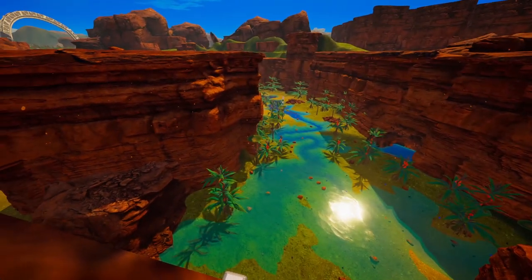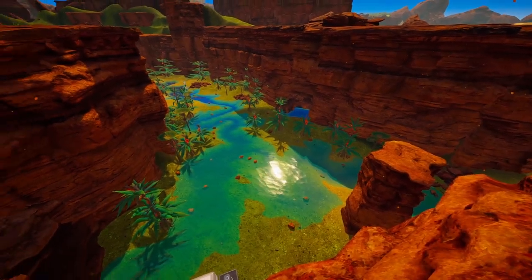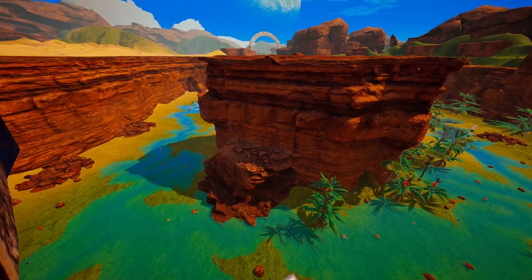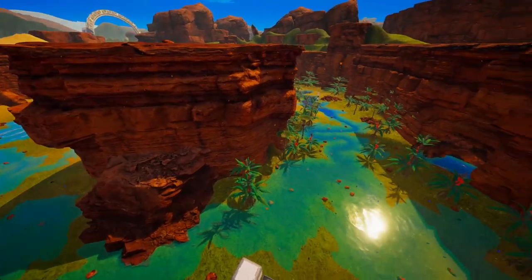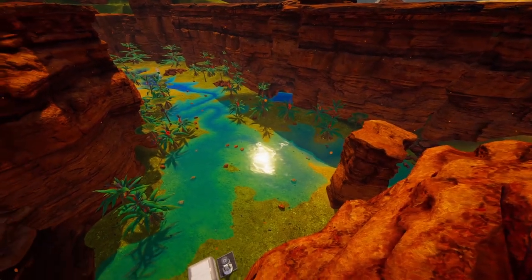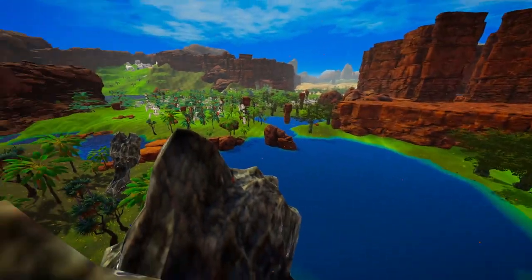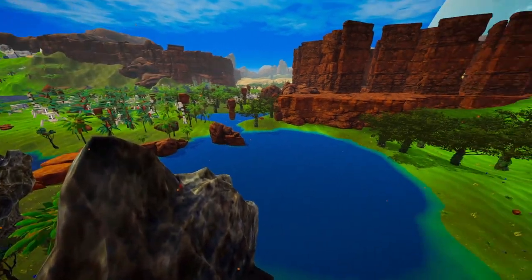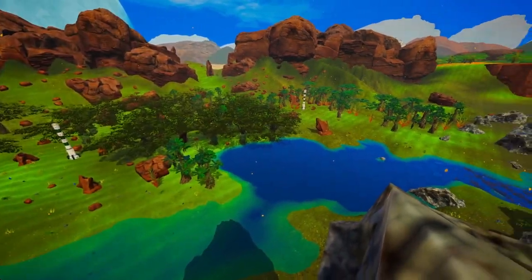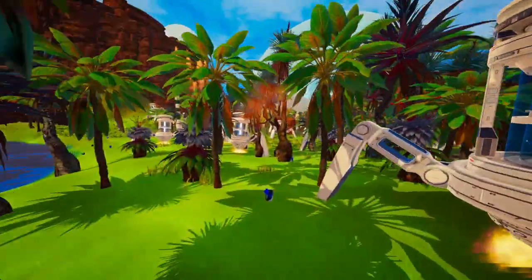Except here in the canyon biome — I think I might need to put a couple more trees down because it looks kind of sparse and insipid at the moment. But here by the lake, by the aluminium fields, the trees made a huge change. The ground is kind of green and the trees just look like they're supposed to be there.